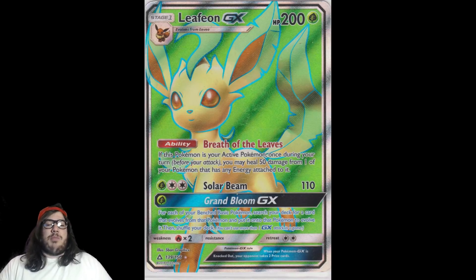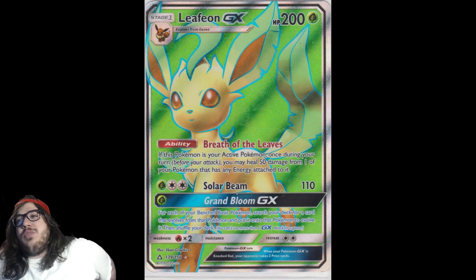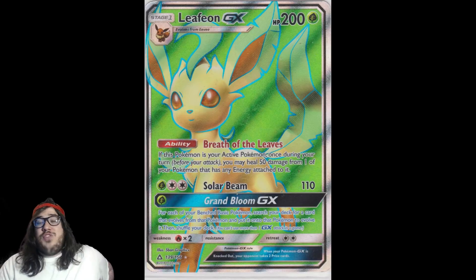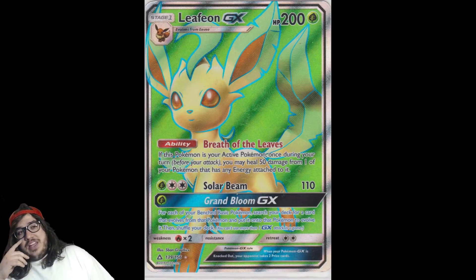Zoroark can set up just as quickly as Leafeon. Leafeon has to find multiple Decidueyes, a Grass Energy, a DCE, a Choice Band — it's a lot of pieces. Maybe we find a better partner for Leafeon — I don't know. There's a reason why Leafeon is near the bottom of this list. If you go first, you can't use Grand Bloom right away; you're setting up Rowlets, then next turn you're deciding whether to evolve to Dartrix or not. Either way you're behind a turn.